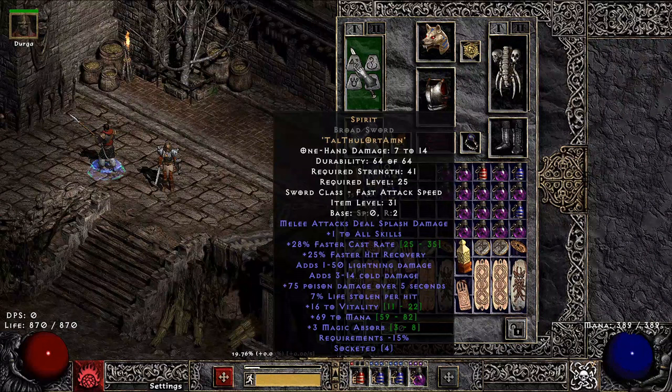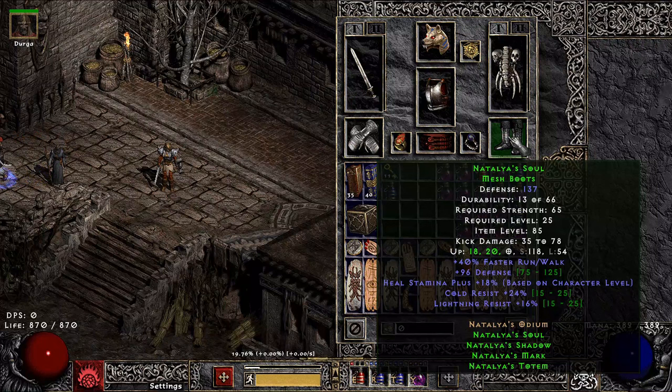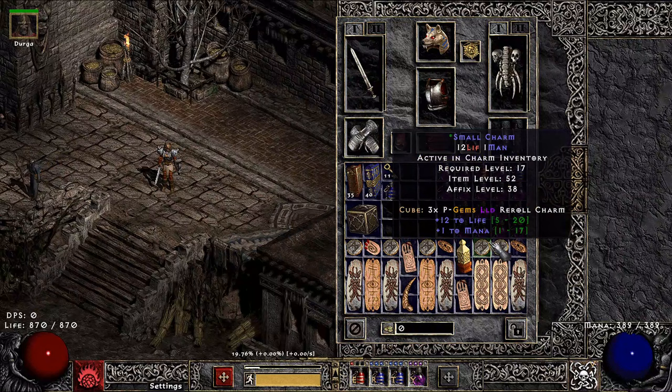Going into the character, we're going to start off with the gear. You've got very much day one gear — I'm rocking Spirit, Smoke, Rhyme, a bunch of random crafted blue and yellow items, and Nat's boots. Those are easily my best item. And my charm inventory is just a lot of junk as well.